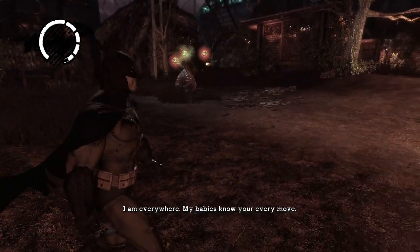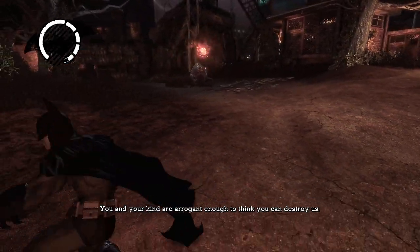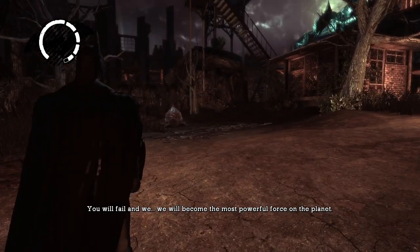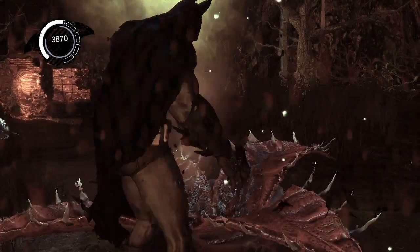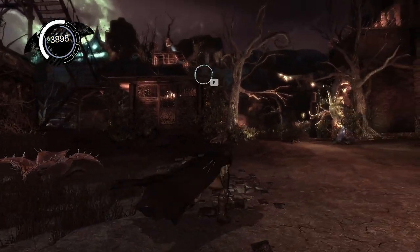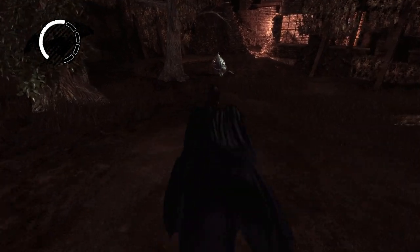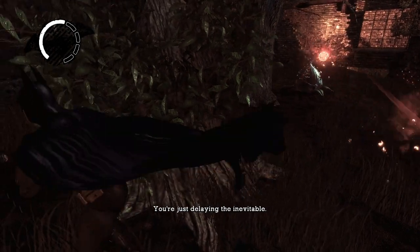A villain monologue plays: I am everywhere. My babies know your every move. You and your kind are arrogant enough to think you can destroy us. You will fail. We will become the most powerful force on the planet. Seriously, this thing just popped a whole bunch of stuff in my face — that's ridiculous. There is one more thing over here — I believe that is a wall that we need to pull down. What is the best way to take these things out?